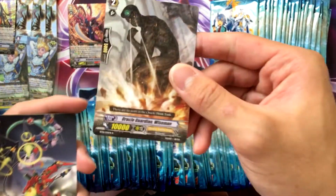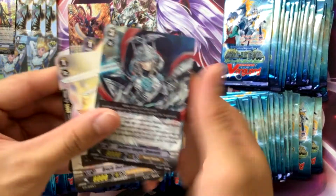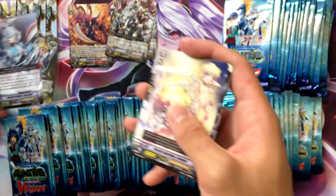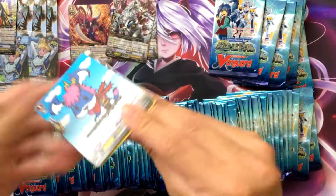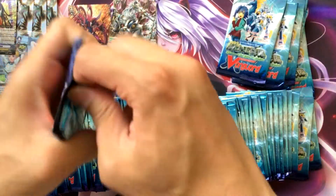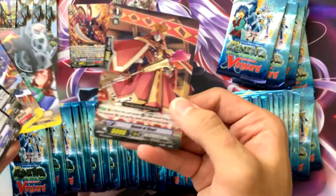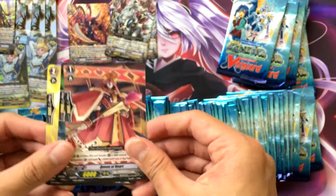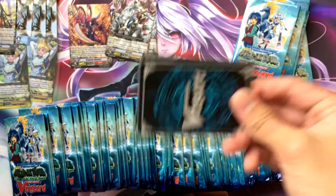Oracle Guardian Wiseman — the original Wiseman. Oh, got Solitary Knight Gantelot — I hope I can pull Blaster Blade too to go with it. We're at what they call the rare drought. Oh, Queen of Heart. I'm pretty sure the King is technically the very first Legion, because both arts connect together. Hopefully we can pull that too.